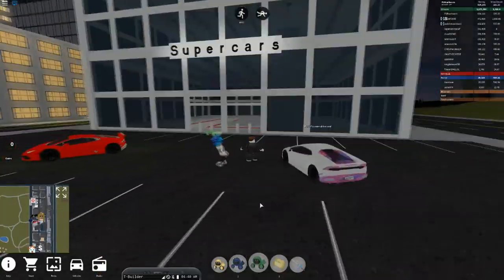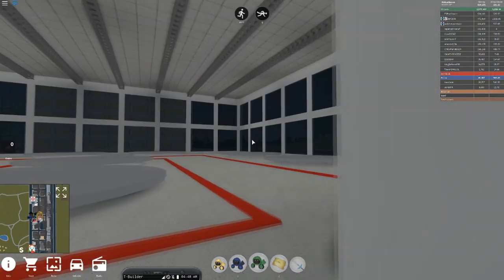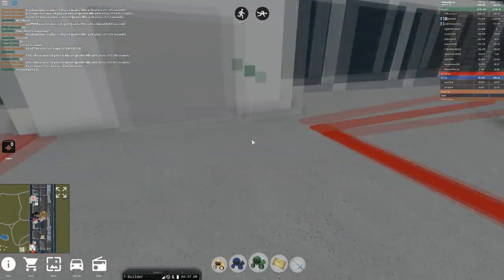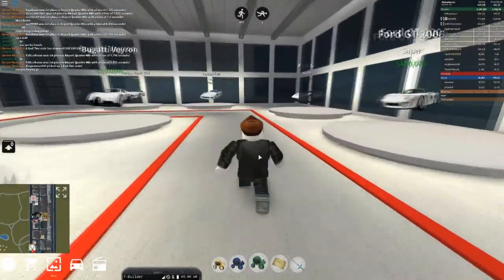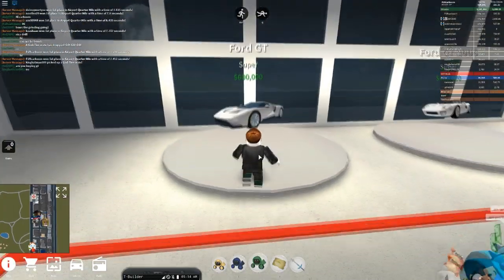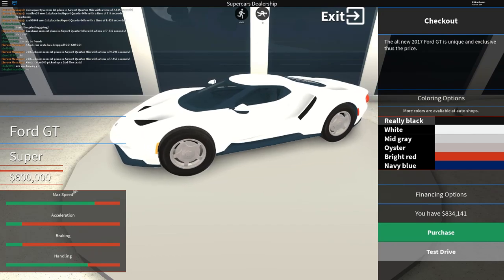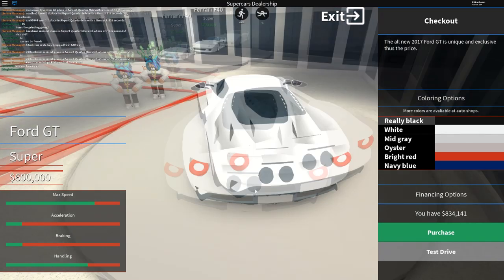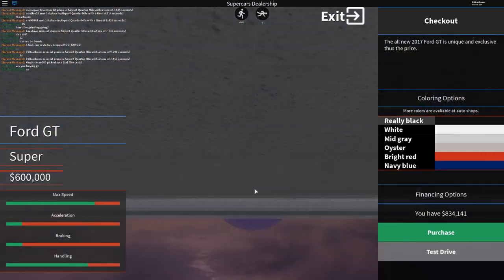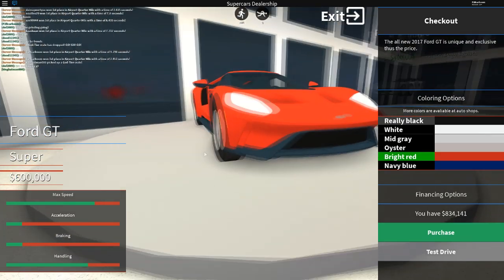I am over here at the supercar dealership and that only means one thing — I'm here to pick up my brand new Ford GT. I think it's on the first floor. I think the Ford GT is just over here. The brand new Ford GT looks absolutely fan-flipping-tastic. It doesn't really say the max speed in miles per hour, just a weird line, which I hope they'll change soon. But here it is — I think I'm going to get it in bright red.